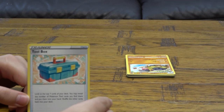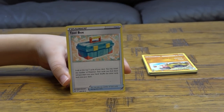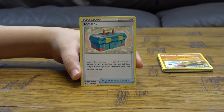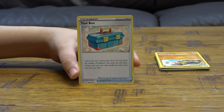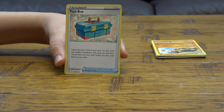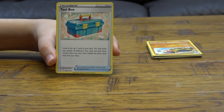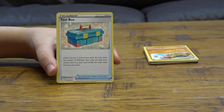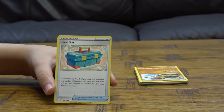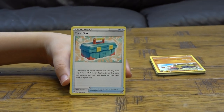Now it's on to Toolbox: look at the top seven cards of your deck, reveal any number of Pokémon Tool cards you find there and put them into your hand, then shuffle the other cards back into your deck. You may play any number of item cards during your turn. I think this is from Lost Origin — yeah, I'm pretty sure it's Lost Origin.